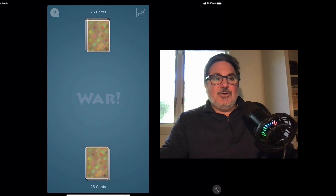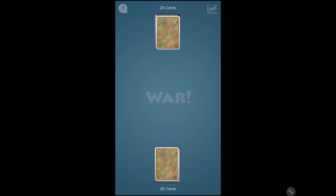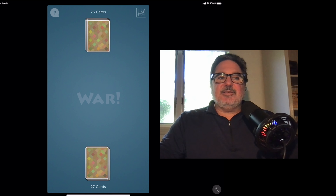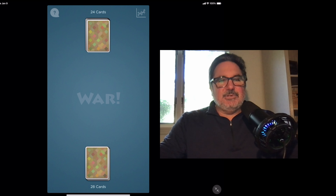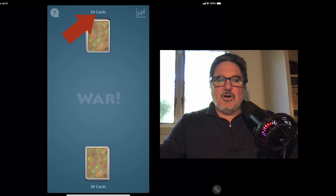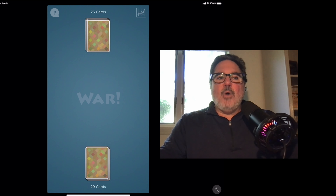Let's go ahead and start playing War. I flip over my card — I win; the opponent had a two. I flip over the next card — I win again; opponent had a seven, I had a queen. Next card, they win and they get to keep my four. We keep going — king, I win. What I like about this app, besides it being free, is it shows you the number of cards each player has left. They have 24 cards left, I have 28.